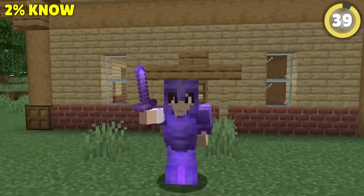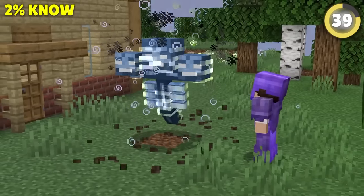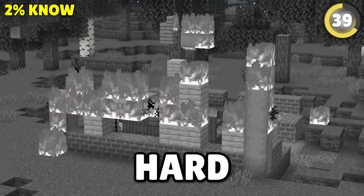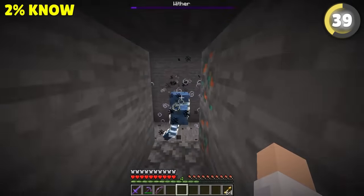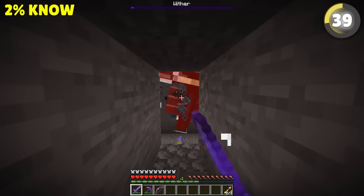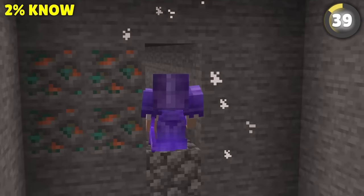Once you're ready to fight the wither, whatever you do, don't spawn it above ground. Instead, dig a 40-block long tunnel underground and spawn it in a chamber at the end. If you stay at a safe distance, you'll be able to take it down super easily without getting hit once.